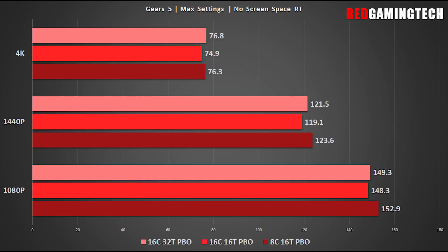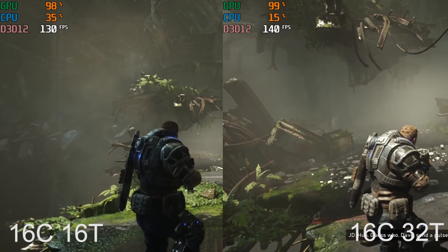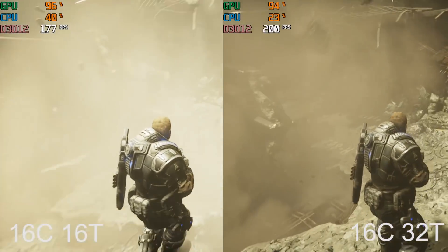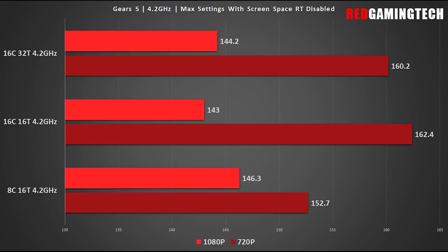Gears 5 is a game I really wanted to look at at 720p, as this title is super demanding for the GPU. Anything more than 1440p was a write-off in terms of results, as you could easily explain this with normal GPU-boosting behavior. At 1080p and 720p, things don't really change too much — 16 cores, 16 threads was on top, but it's not really a clear win.